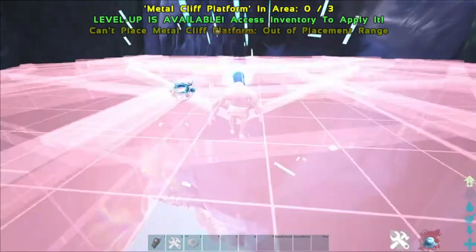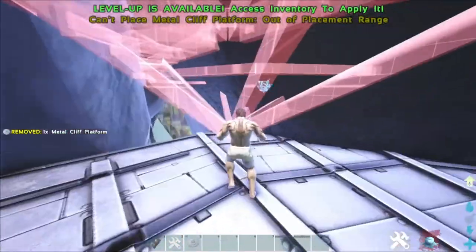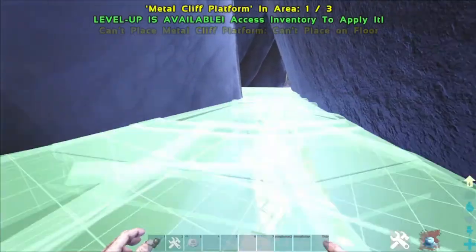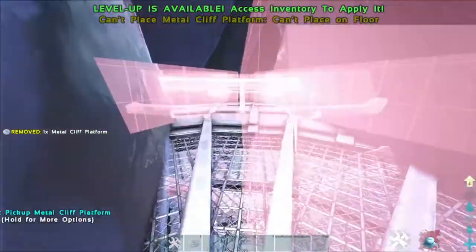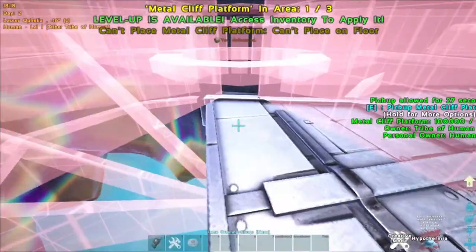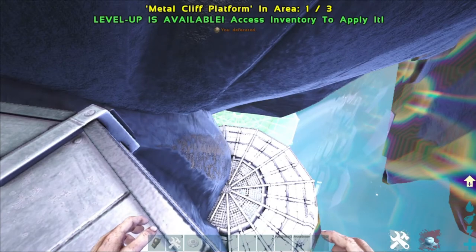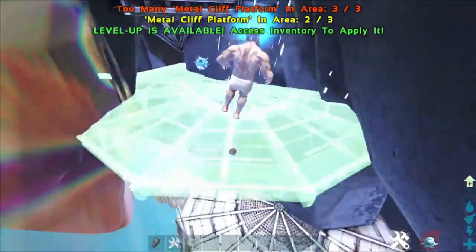You'll see the blue effect come and go down here. Make sure you put your cliff platforms up here so you have the most area as possible and won't be taking constant damage. You're also going to need a lot of air conditioners for this because it's very cold here. What makes this rathole so strong is that it's really large — it's honestly a really large rathole.